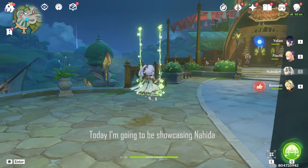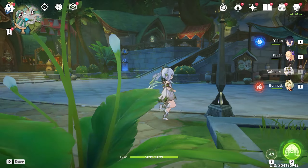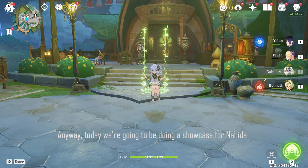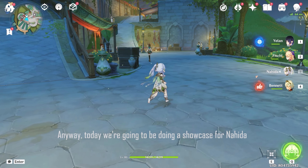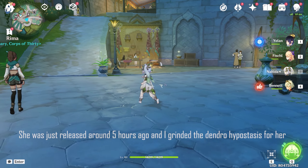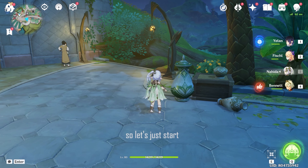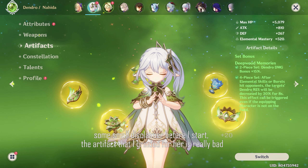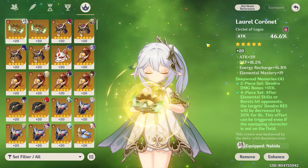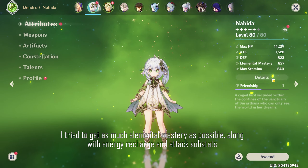Hello everyone, today I'm going to be showcasing Nahida. She was just released around five hours ago and I grinded the Dendro Hypostasis for her — now she's level 80. Small disclaimer before I start: the artifacts I grinded for her are really bad, this is all I can get for her, so bear with my gear. I'm really sorry if it's disappointing.